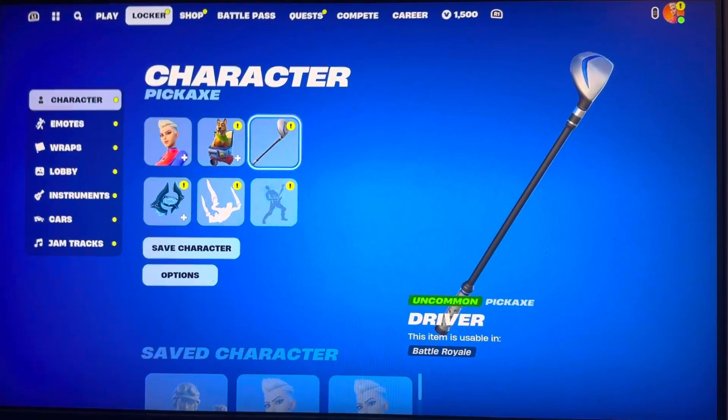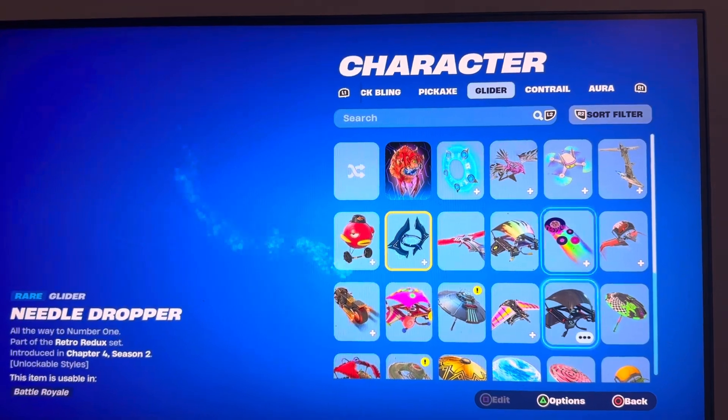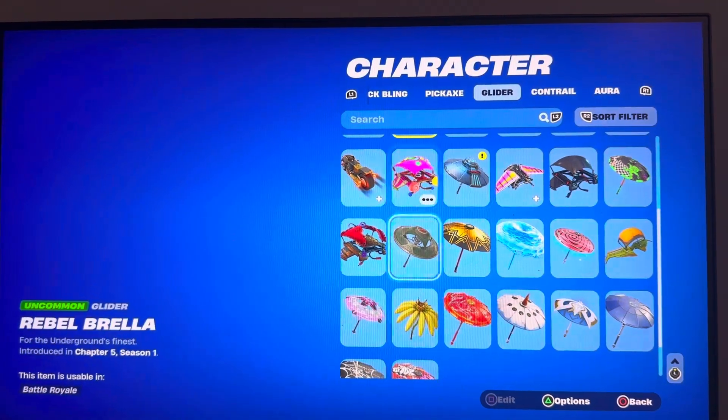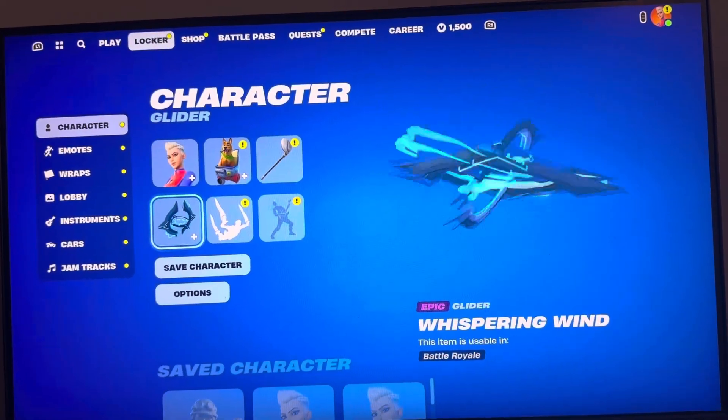Go to your locker, then Character, and you can change your glider there. This is what comes out when you're flying in the air. I hope you guys enjoy this tutorial — peace.